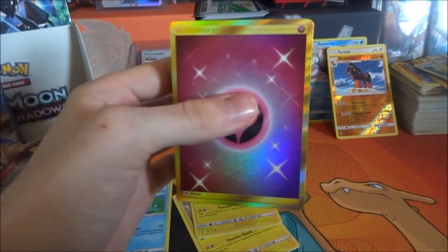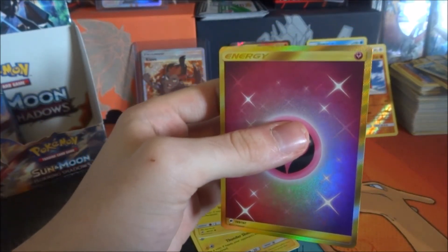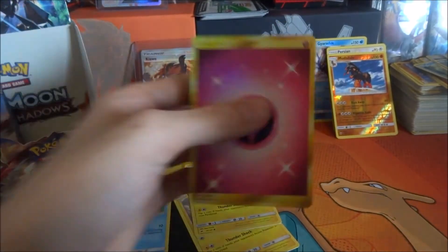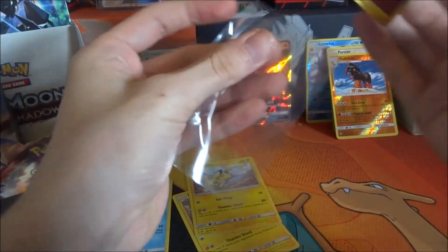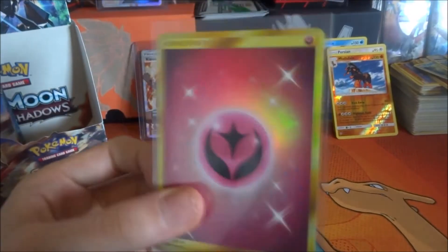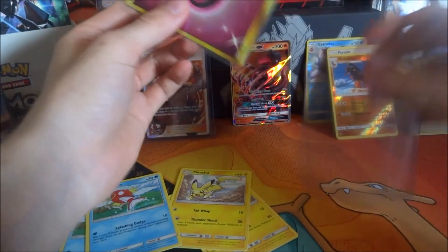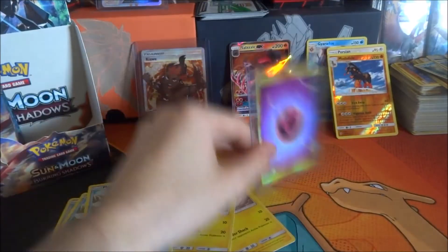Oh my god — no way! This box! I don't care — no way! Necrozma, no way — you've won, Necrozma! There's no way Ho-Oh could beat that! A full art trainer AND a GX! Oh my god, I'm absolutely shaken. Fairy energy — out of all the energies I wanted the fairy energy the most. Oh, it is so beautiful! I just don't believe this is happening to me right now. Quick — I've only got 30 minutes left on the camera and we're already pushing 10 minutes.